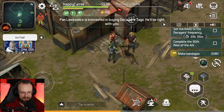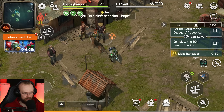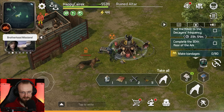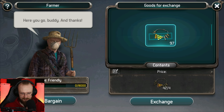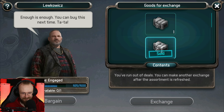Pan Levkovich is interested in buying the Karastag — he'll be right here with you. With this farmer we can exchange basic attacks for double decay attacks. The trader has appeared — with this trader you can exchange decay attacks for some awesome loot. We've gotten some more decay attacks at this altar, so let's pick all that up. We now have 10 of those double decay attacks and can make one more exchange. We've gotten a box, and now it says we've run out of deals — we can make another exchange after the assortment is refreshed.